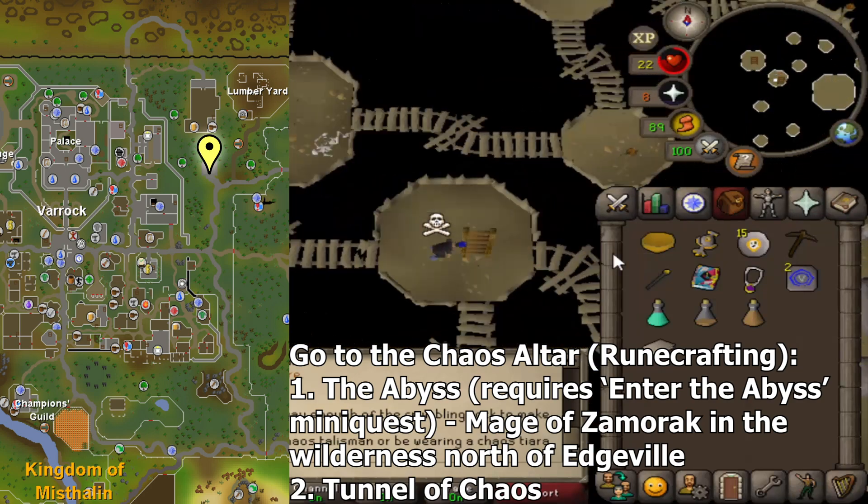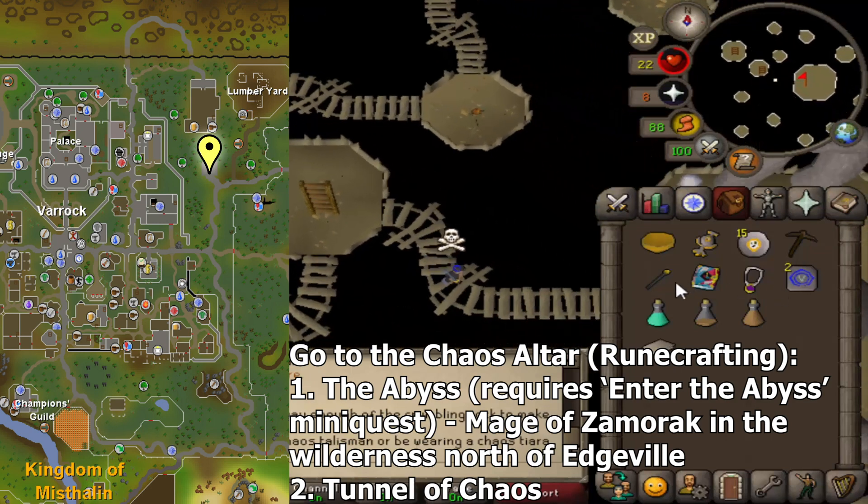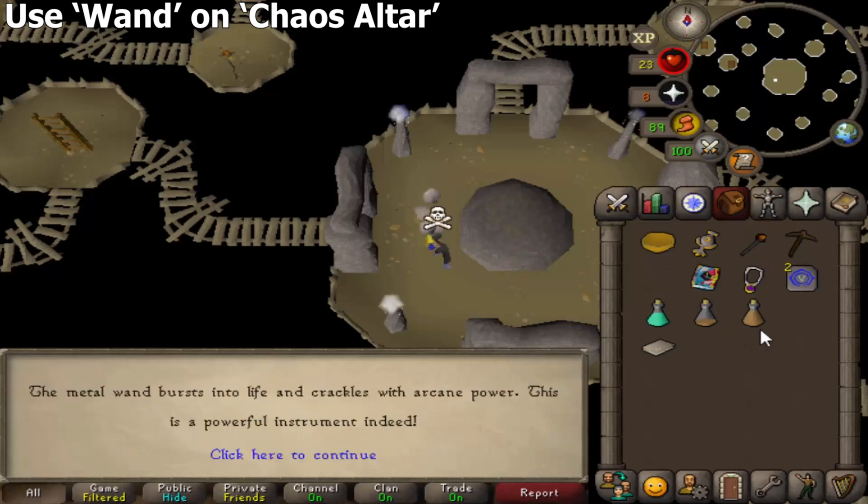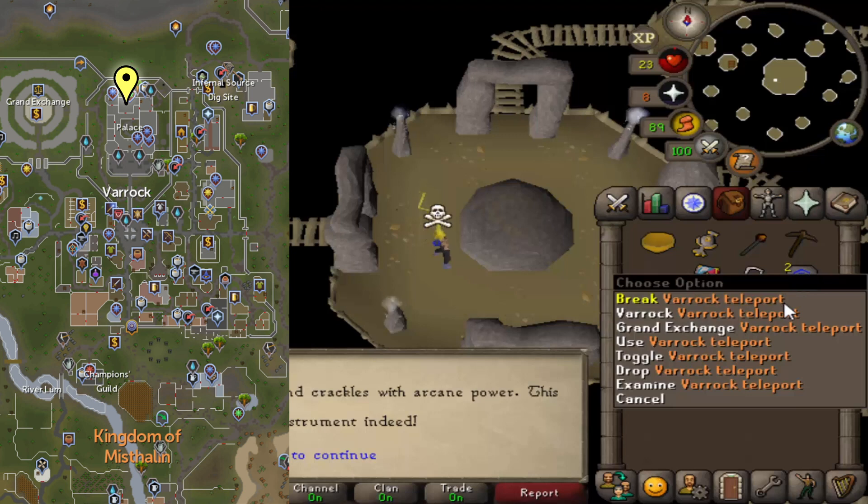Once you get to the ladder, climb down and go towards the altar in the center. Regardless of how you get to the altar, once you're here, use the wand on the altar to infuse it with your 15 chaos runes. Then go back to the Varrock Palace Library.